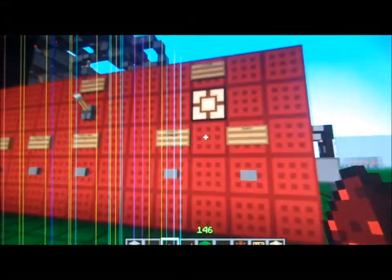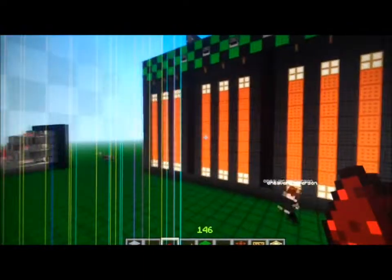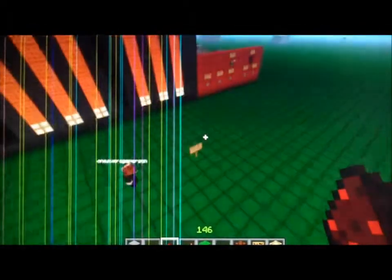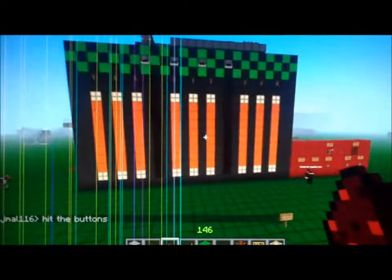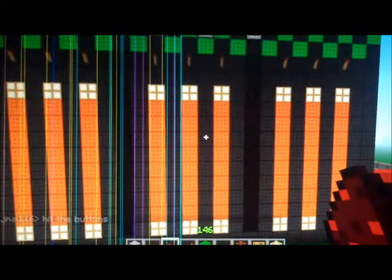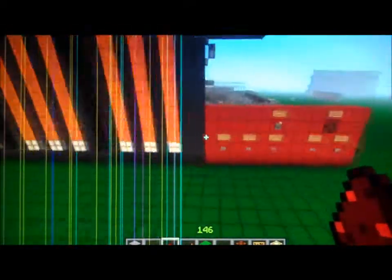We're going to get this started by hitting the insert credit button slash coin and then we're going to spin. You'll notice that all these go back in and all the torches turn off, and if you would do the favor of hitting the buttons for me — hit the buttons, there you go. Let's see which reels he's stopping first.